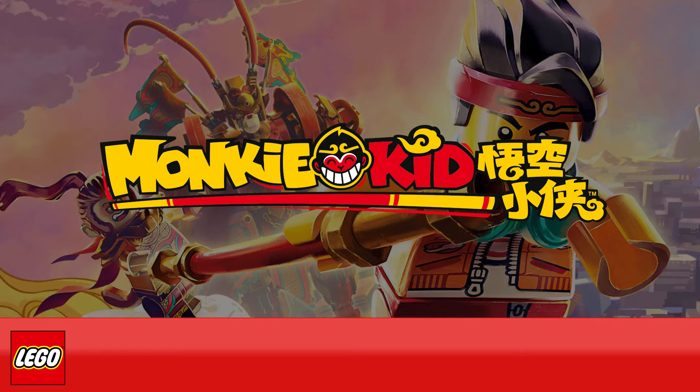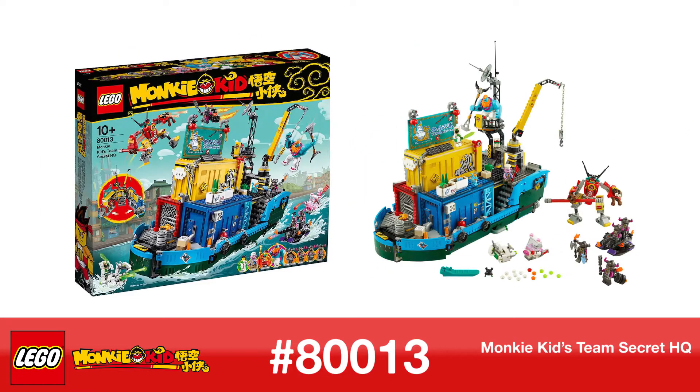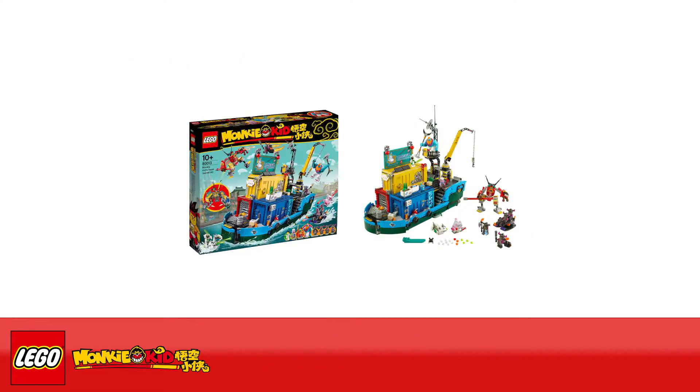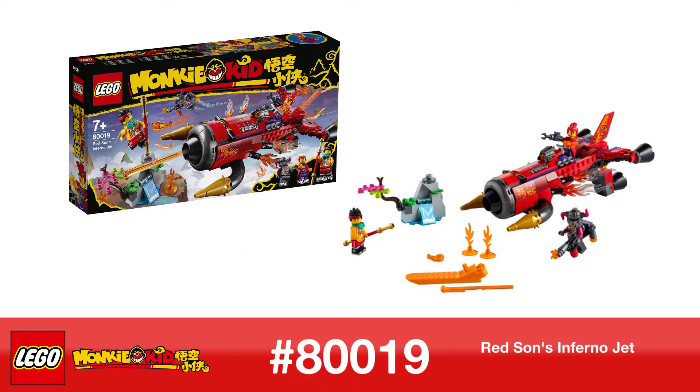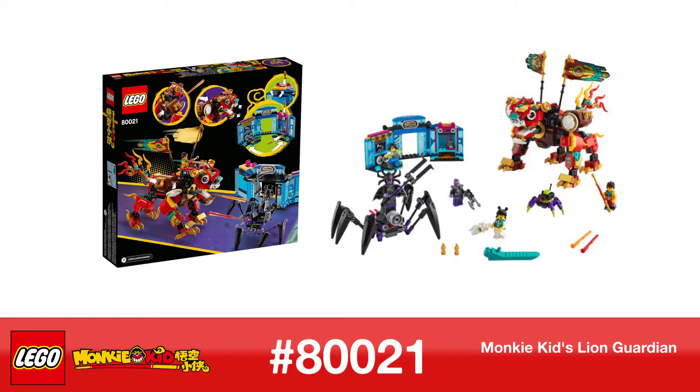We're going to be looking at the theme of LEGO Monkie Kid, starting with Monkey King Warrior Mech 80012, Monkie Kid's Team Secret HQ 80013, Red Son's Inferno Jet 80019, White Dragon Horse Jet 80020, and Monkie Kid's Lion Guardian 80021.